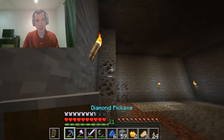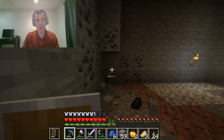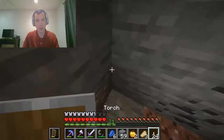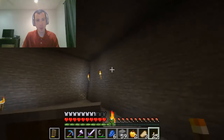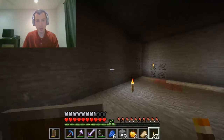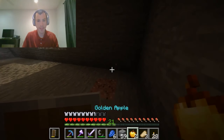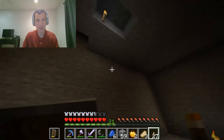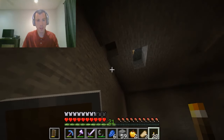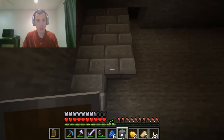Do what I gotta do. Get that coal up. I should not have put that torch there because I'm just going to break it again. I want to be able to see what I'm doing — it's right on the floor for now. Let's just get these down for now.